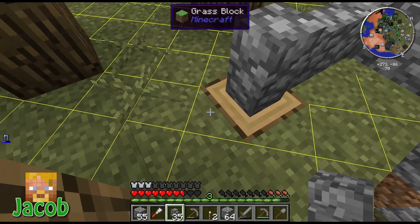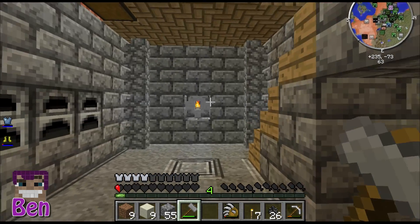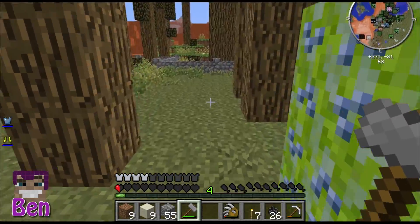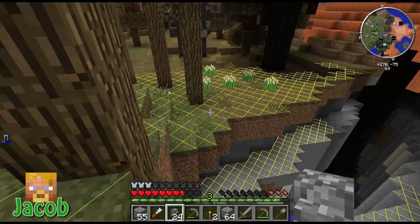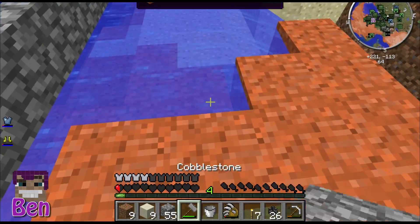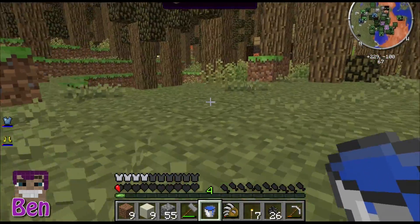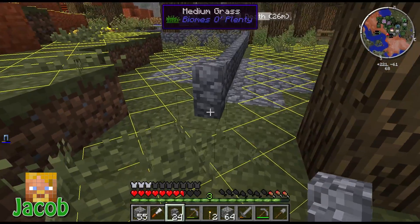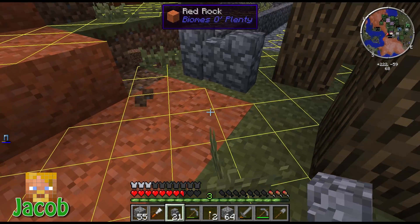There's a chest down where I'm working, Ben — I'll leave the rubies in there for you. Now we go to the water. We don't have an infinite water source in our base yet — are we that much of scrubs? I might just make one; the triangle ones are pretty simple. We should have a few water sources.